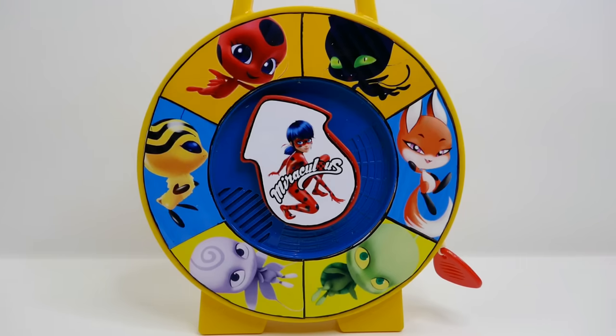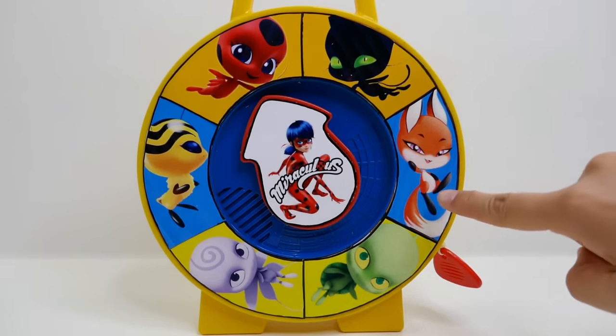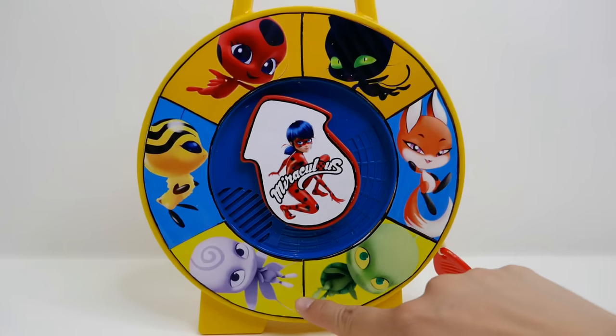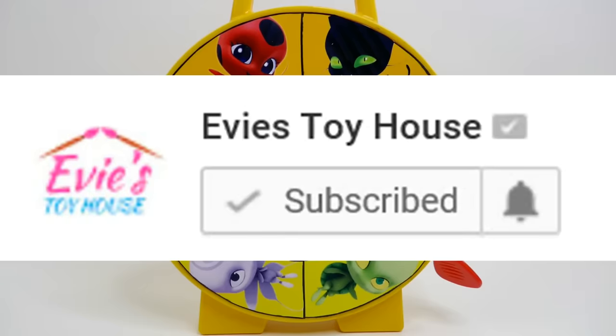Hi everyone and welcome to Evie's Toy House! Today we're playing Wheel of Kwamis. Kwamis are magical creatures featured in Miraculous Ladybug who can grant powers to their miraculous holders. Today we have six Kwamis: Tikki, Plagg, Trixx, Wayzz, Nooroo, and Pollen. Do you know the names of all of their miraculous holders? Comment below if you do!